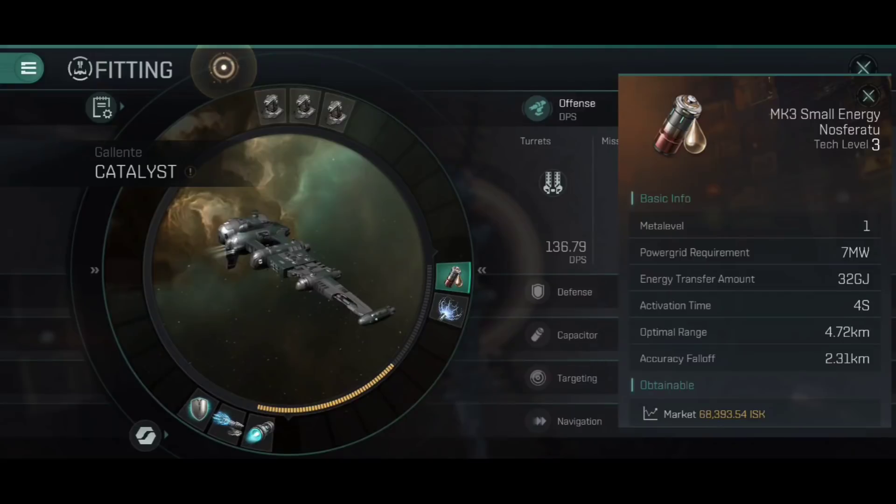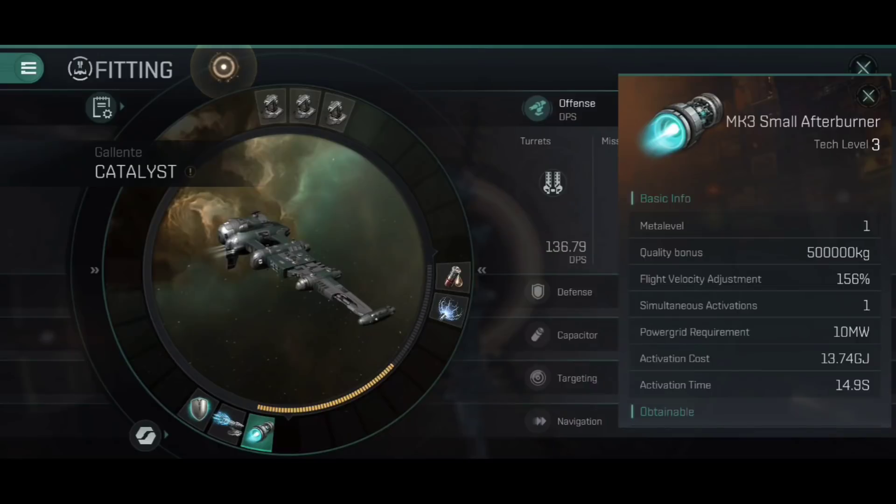With the Catalyst we need to move around quickly — the faster you're moving the harder a target you are to hit. I've fitted a small afterburner which increases flight velocity by 156%. You may have considered a micro-warp drive for even more speed, but MWDs also increase your signature radius making you a much bigger target, and the signature radius increase usually outweighs the flight speed benefit. On top of that, a micro-warp drive cuts the top 25% off your capacitor just for being fitted. The afterburner is the better option here for speed tanking — it helps us close range on a target quickly and maintain optimal range for those snub-nosed railguns.